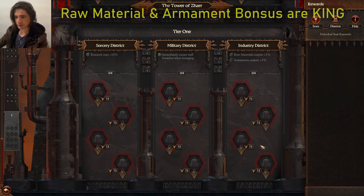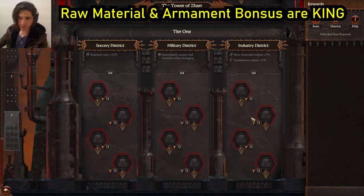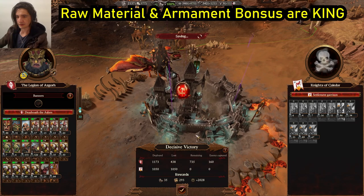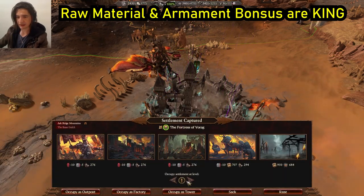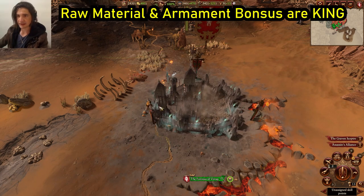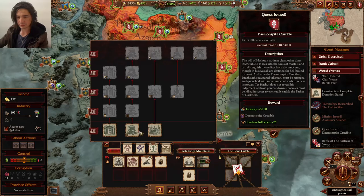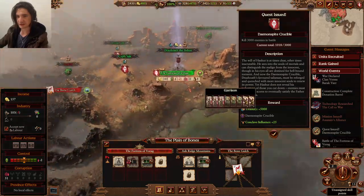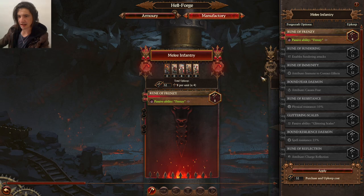They've got a full stack there but it's nothing we can't handle. We can now also start putting points in the tower — there are two you want to get first. One is the armaments buff, the other which I think is more important is raw materials because this will help build your infrastructure. Let's take their capital — the Knights of Calidos are now monumentally screwed. Take that tower and build the gold building there. Around this point it might be a good idea to start investing in armaments, but that's 32 per turn — literally a quarter of our armaments. We can beat these guys comfortably.